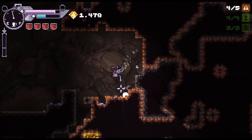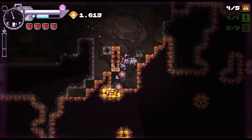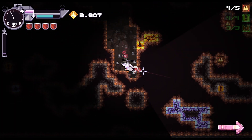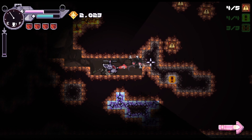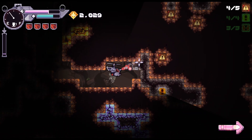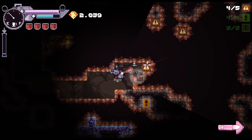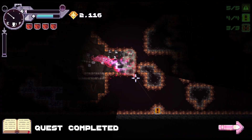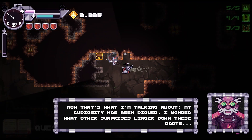Look at this — we make so much more gold now as well. Though at the same time, one of the problems we're facing right now is that we don't have enough fuel. So we need to make sure here that we are gaining fuel. There's a chest — we can't say no to the chest.